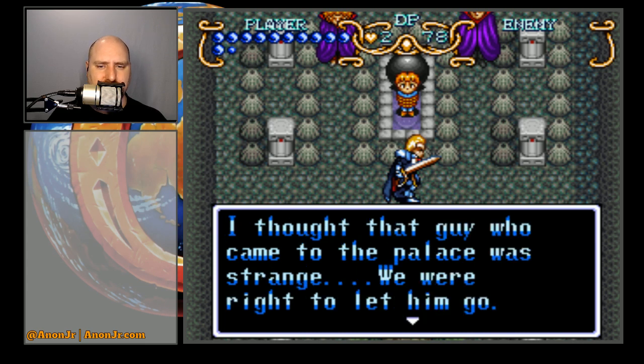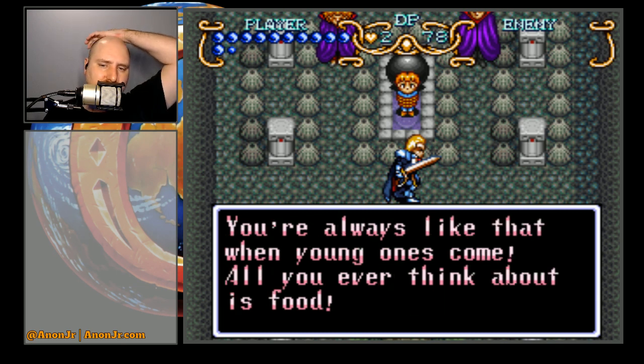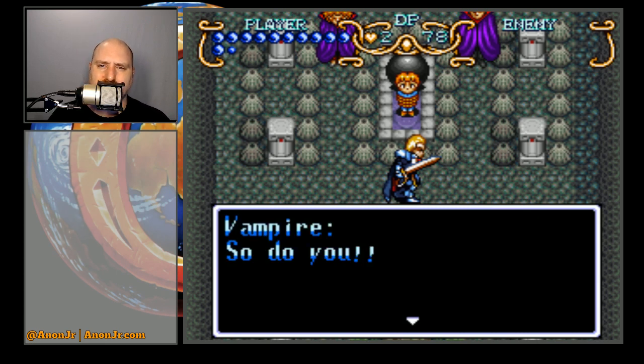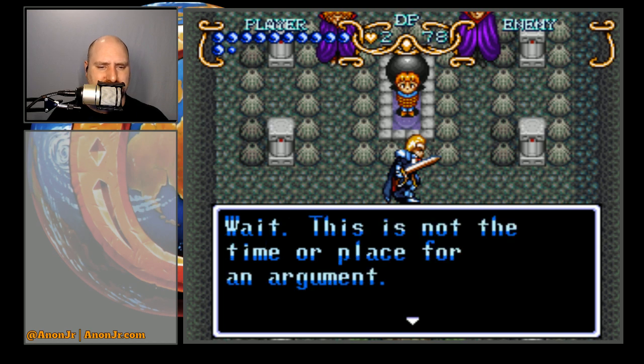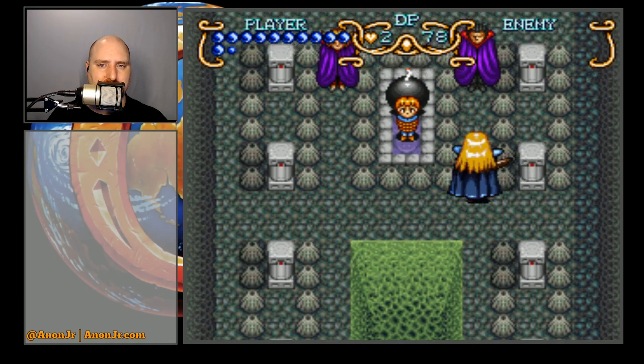You found the mystic statue. I thought that guy who came to the palace was strange — we were right to let him go. What are you saying? You were drooling when he was here. You're always like that when young ones come. All you ever think about is food. Does that mean that I technically look like veal to them? That's kind of disturbing. This is not the time or place for an argument. First, let's get that mystic statue. Get ready! Okay, here we go.